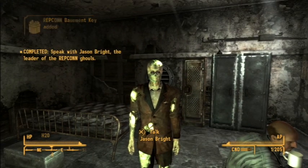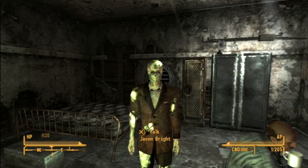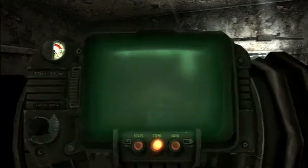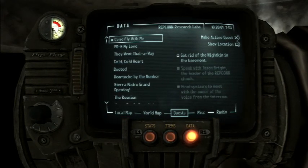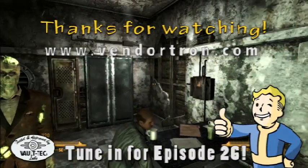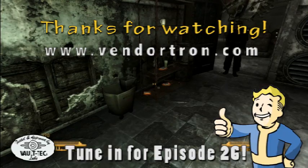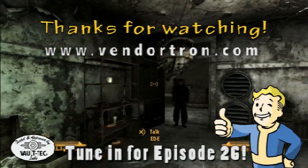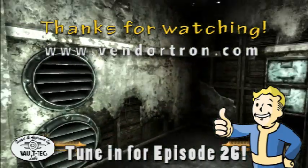We spoke with Jason Bright and completed one of the quest objectives. Now the next thing we need to do is go to the basement and get rid of the Nightkin. I think we'll end the video here and pick up in episode 26. If you liked this episode, make sure you click the like button and subscribe to my channel. Thanks for watching.